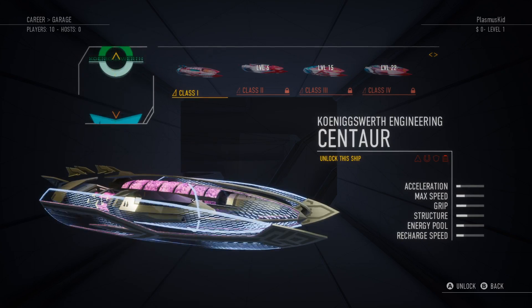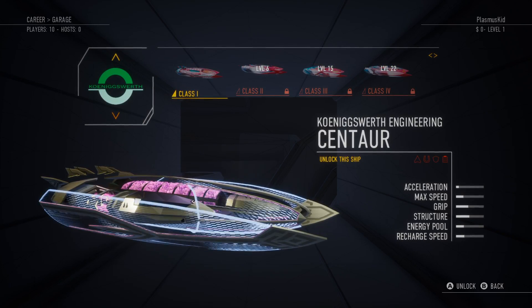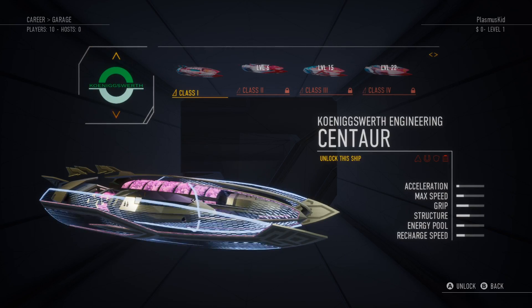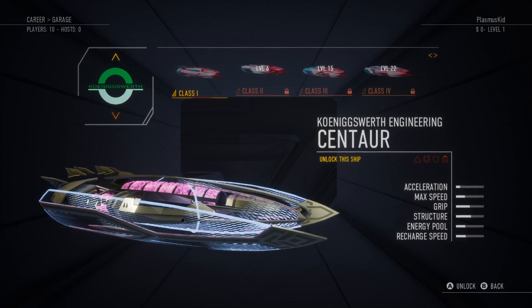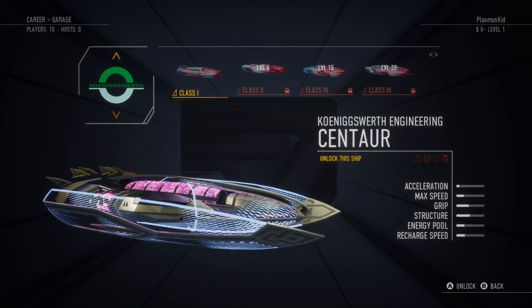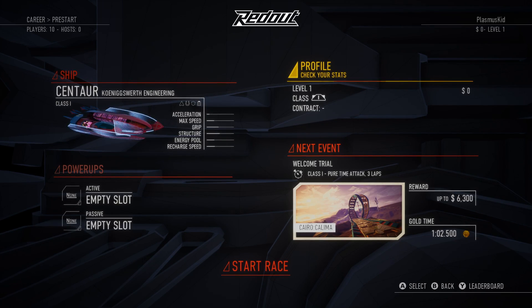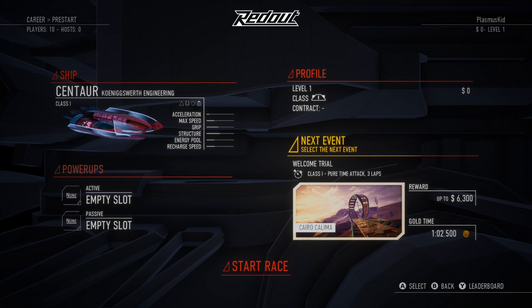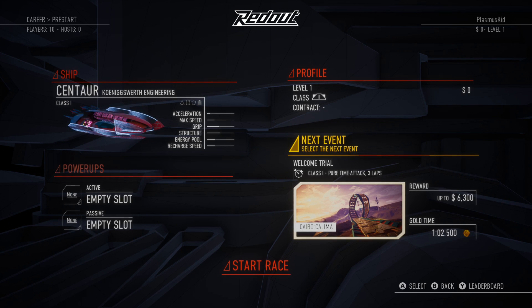I think what I want to do is go with this brand of ship. I believe the way this game works is you need to carry forward with your brand and sort of build them up, and I just like the way these ships look, so let's go with these ones. Well, I've got an achievement and I've got a profile now, so it seems like I'm ready to go. Looks like we can get some money, and this is a track I've done before, so hopefully I can do well.